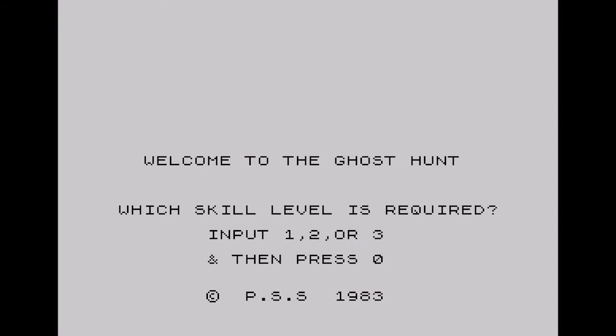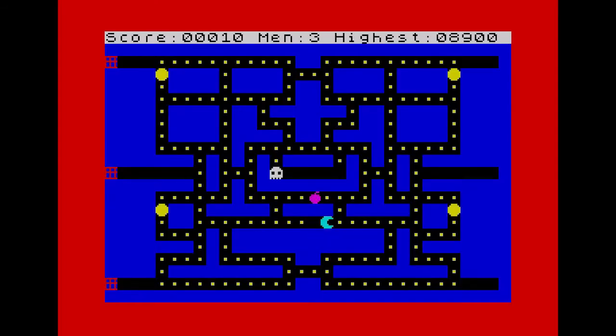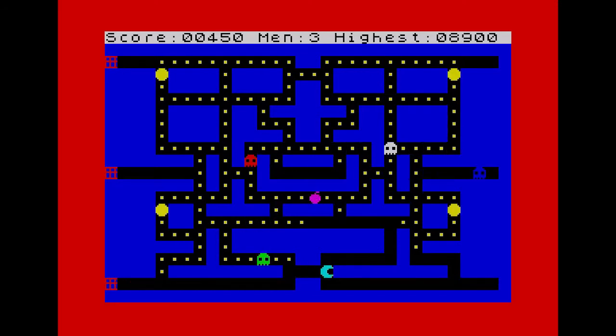At the start you're asked to select a skill level. Let's try one. The maze layout is different from the arcade version, not only in layout but in graphical style. I suppose they couldn't get too close in case of legal action.